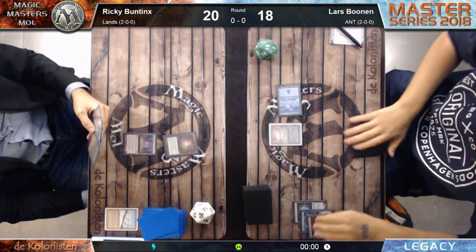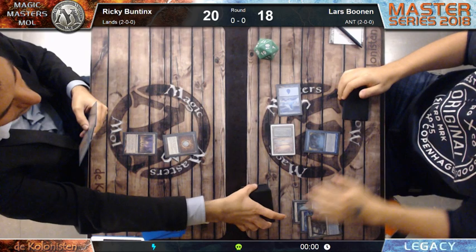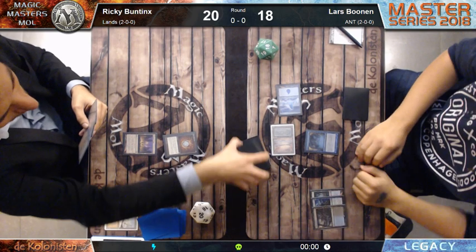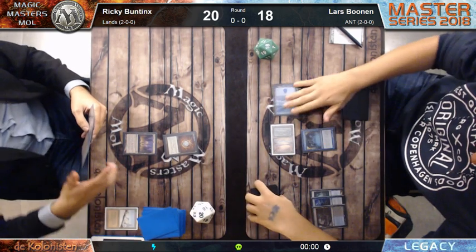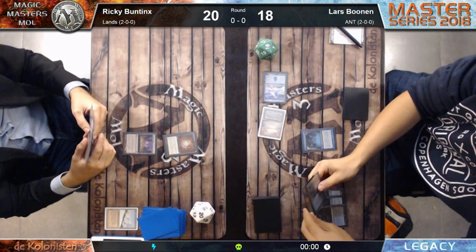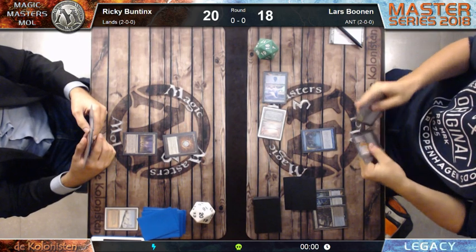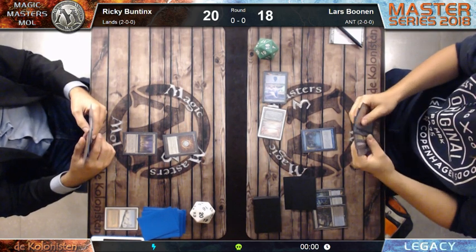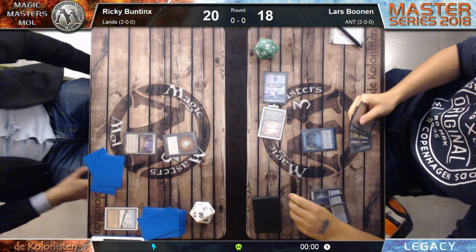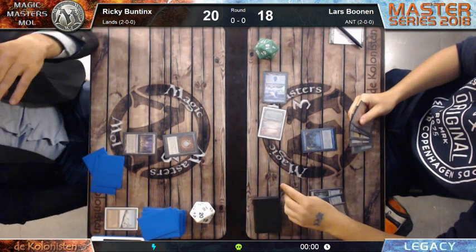Ricky Buntings has one Glacial Chasm in his deck which prevents combat damage from creatures, but that doesn't do anything here. And Tendrils of Agony makes a player lose life, not take damage - so you can survive through Worship if you have a creature, but not against Tendrils since it's life loss.